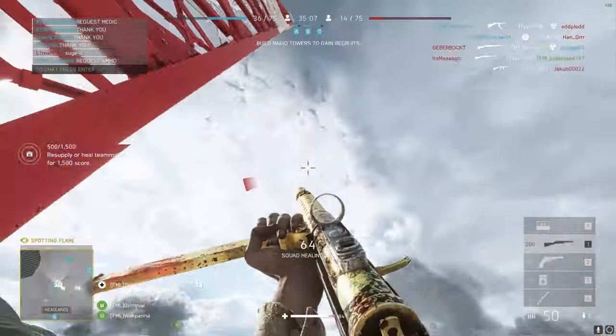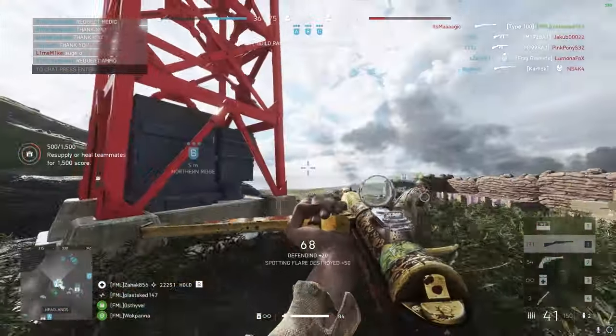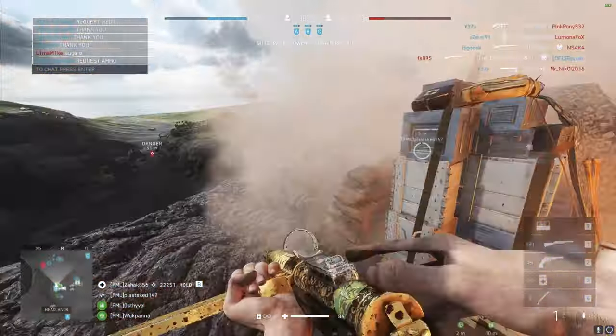Check for the ones that have a more distinct red color and shoot it. Basically, one hit with any weapon will bring it down and immediately remove the spotting effect.